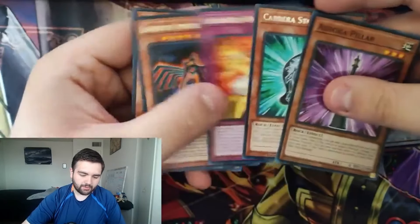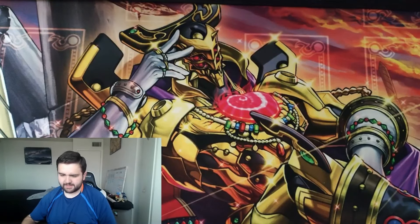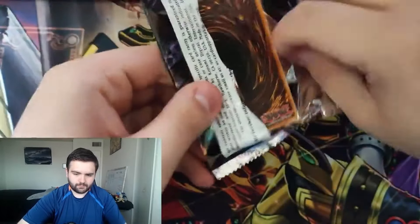All right, first pack up — let's see what we can get. We got Marionette Might, Dragon Dark Worm, and Armored XYZ is our super rare. Nice to see that. I'll gladly take the Armored XYZ spell card because I actually might play the XYZ armor card, so that's pretty good.